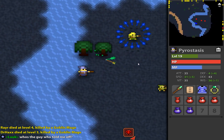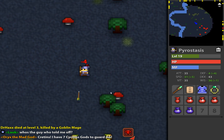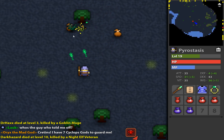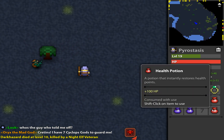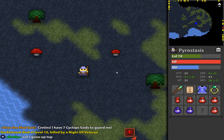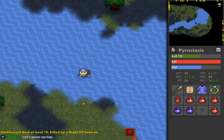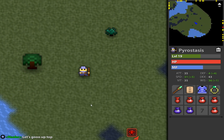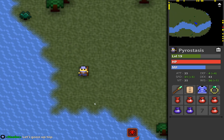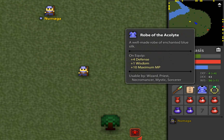Each of the maps has different mechanics — like this water here will snare you. There are slowing effects and a lot of different abilities. You can upgrade your character and there are a ton of different classes. When you first start you can only play a wizard. As you play more and gain more fame, you unlock more classes. There are also soulbound items — apparently when you die they don't drop. Everything else drops when you die, so it's all gone.